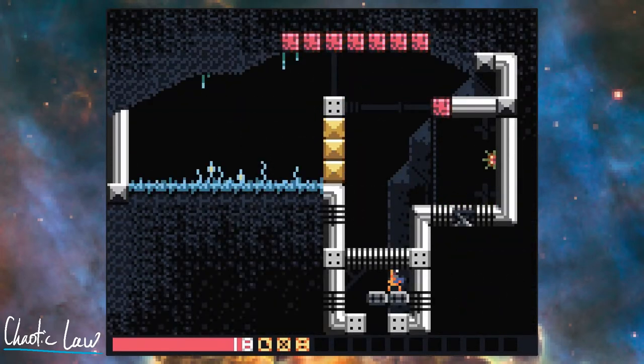You jump up those sets of pipes and we come to this room. The first thing you'll notice is the pink block on the very edge of that overhang, which was probably intended to stop you from getting up using the hookshot, but you can still do this.